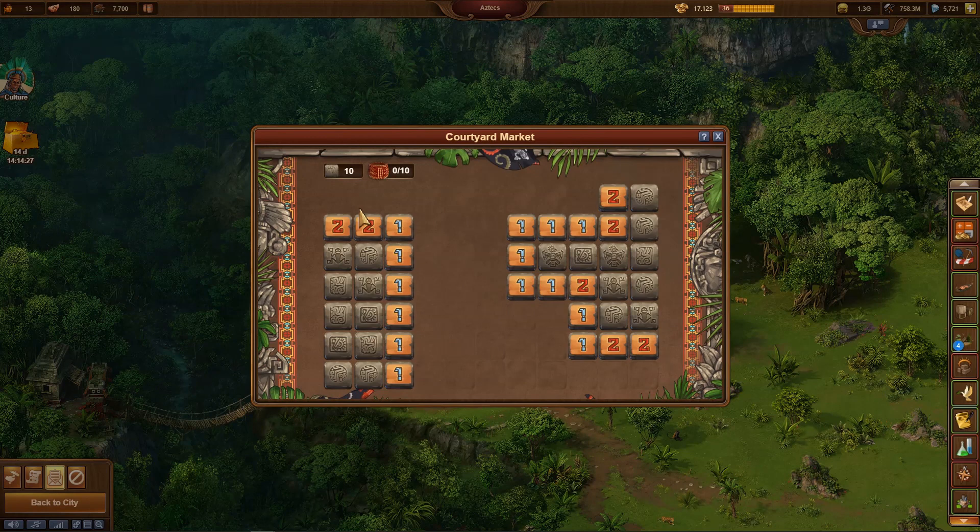Now you can see tiles with numbers. Each number tells you how many tiles with cultural goods are adjacent to the respective tile. For example, the 2 in the upper left corner means that two neighboring tiles must have a cultural good. Since the tile only has two neighbors, the decision is very simple. In the upper right corner we find exactly the same constellation — again we can collect two pieces of vegetables. A corner situation with ones is also clear, bringing us the fifth vegetable.